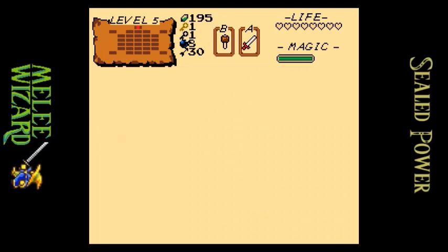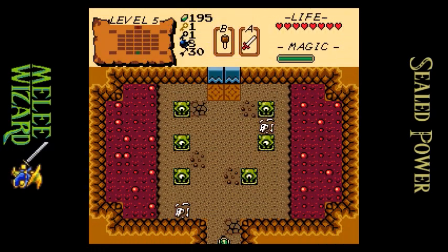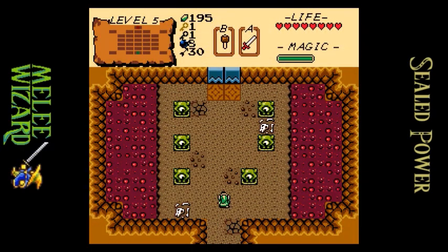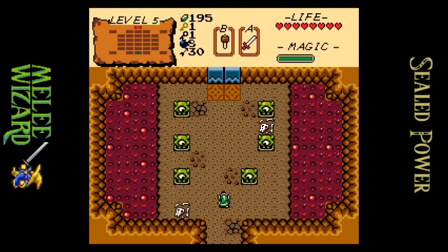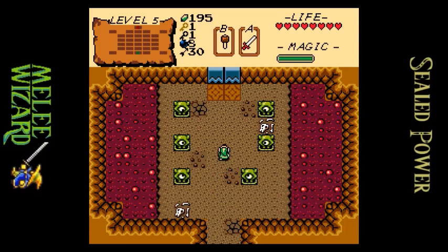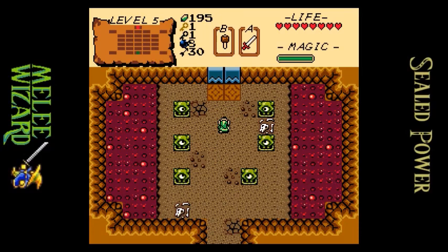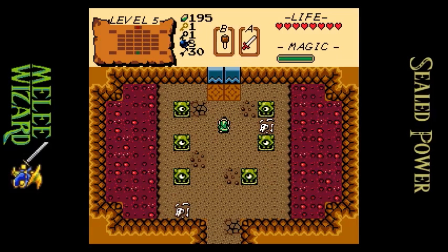I say the red Wizzrobes aren't much of a threat, but it all depends — if there's so many other things going on that I'm not paying that much attention, then yeah, that can happen. And I think that's gonna be it for today, so join me next time when we clear this place out, see what lies within, and explore onward from there. So until then, this is Melee Wizard, and have a nice day.